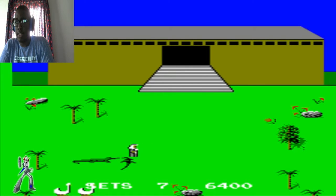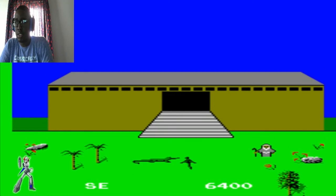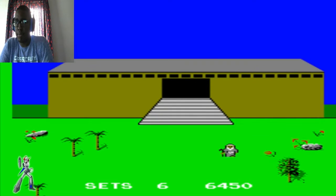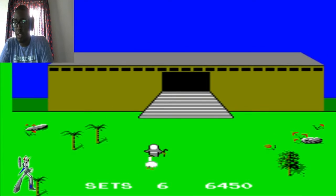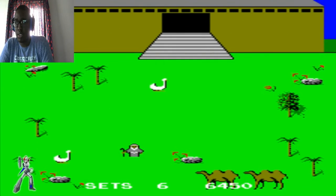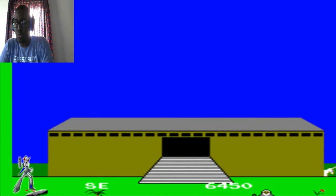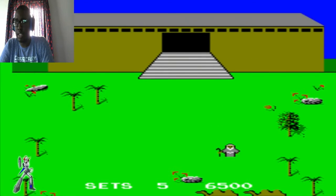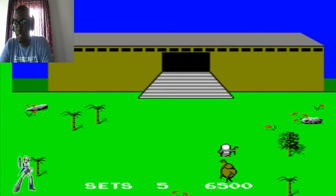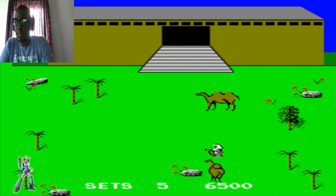Now we've got the alligators. This time I have to get seven pairs of animals. Is it an alligator or a crocodile? I don't know. Grab these guys — the ducks. Right when I had the second set done — it just goes to show, my point exactly: it gets tough.